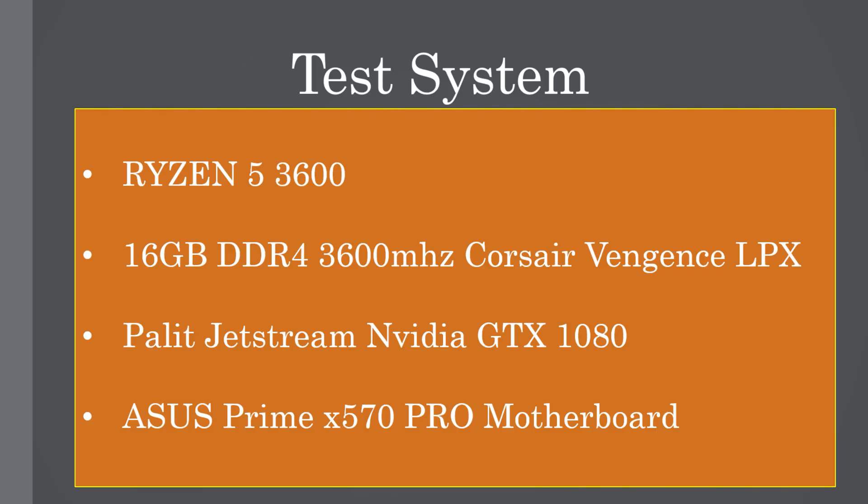So this is my gaming PC: it's a Ryzen 5 3600, we've got 16 gigabytes of DDR4 3600 MHz Corsair Vengeance LPX RAM, an Nvidia GTX 1080, and an Asus Prime X570 Pro motherboard. It's a balanced system — the Ryzen 5 3600 goes very well with the GTX 1080.